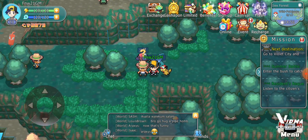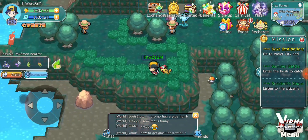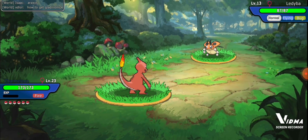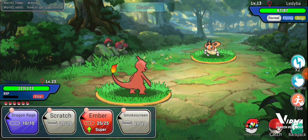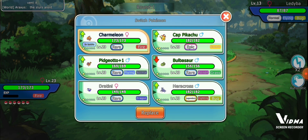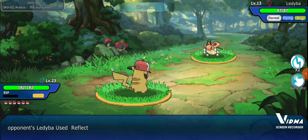Now let's get into a wild battle so I can show you how to do it in battle. In battle, you hit this Switch Pokémon button down here, tap on the Pokémon you want to switch out, and then press Replace. Like so.